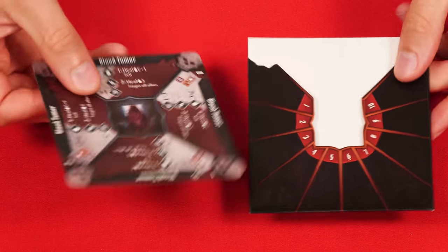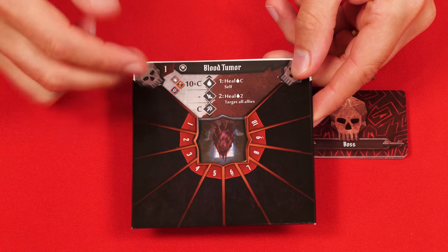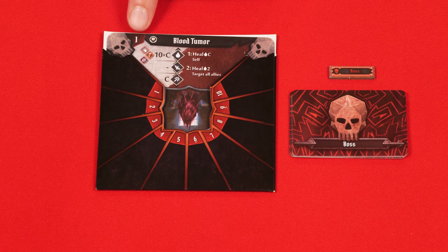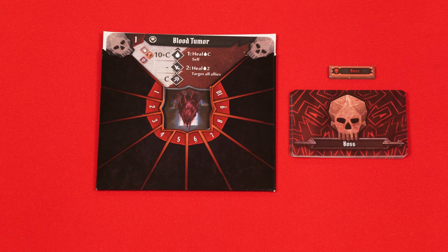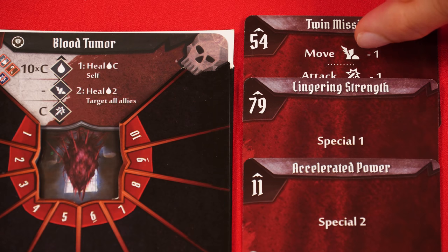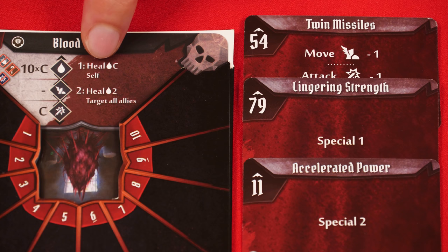A boss will have its own stat card and you can put this into any one of the envelopes because you won't really be using the sections of the envelope here — you just place the damage it receives anywhere. You'll notice I put this in at level one. The boss will also have an initiative token and ability deck, and these are shared by any boss monster that appears during the game. Most, although not all, of the cards in the boss's ability deck will refer to special 1 or special 2, which directs you to use that related ability as numbered on their stat card.